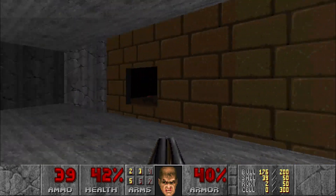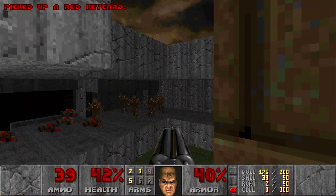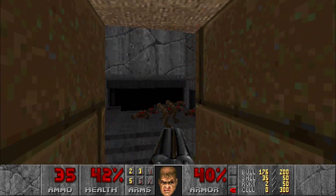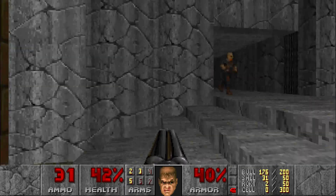Now we need to go up there and get that red key. When we do that, it's going to open up some fake walls, and then we have some enemies to kill.